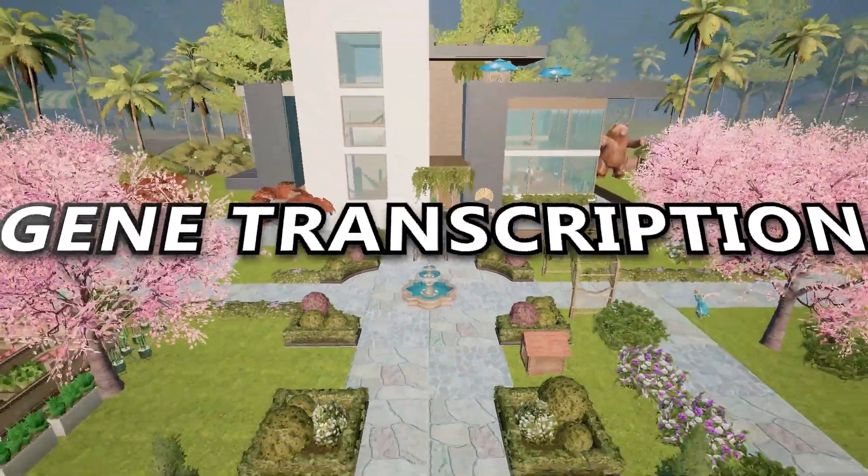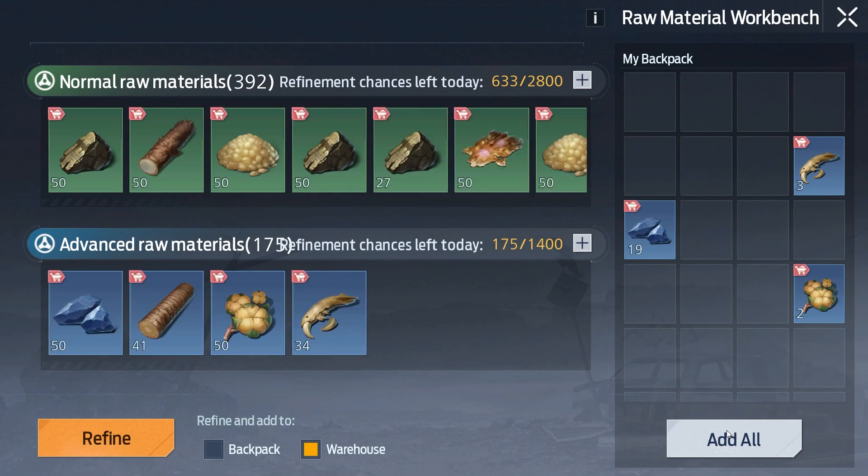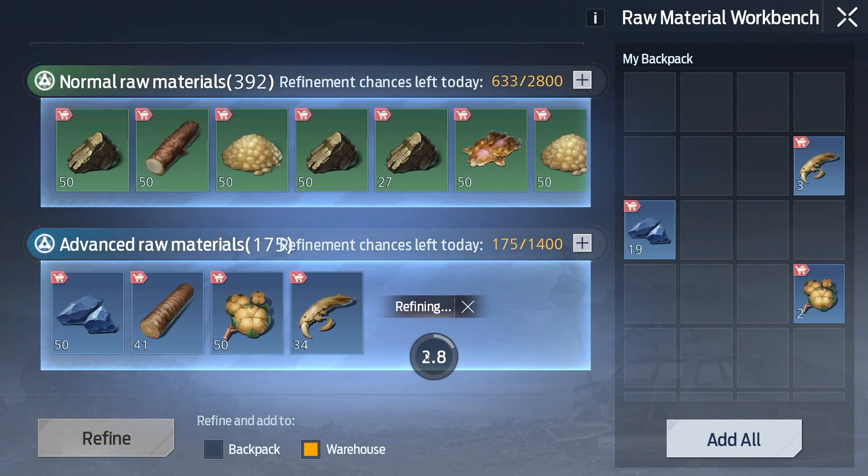Today I will show you everything you need to know about genes in Undawn. The first thing you will need to do is complete a tutorial mission, which will unlock the gene workbench.